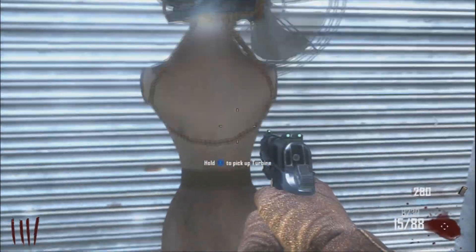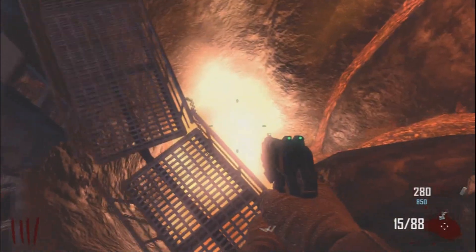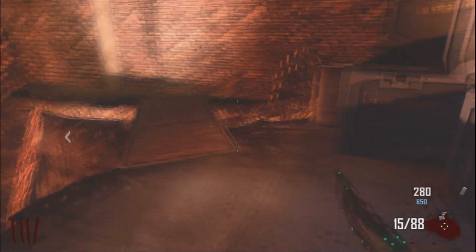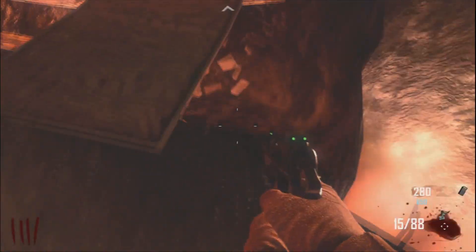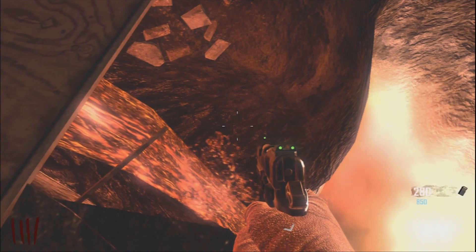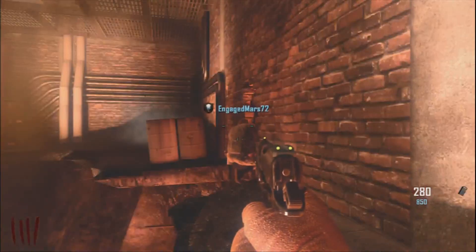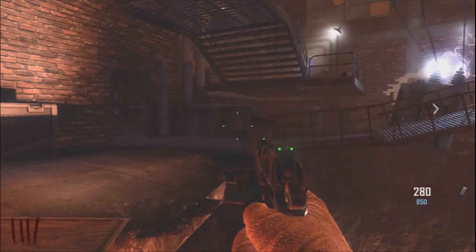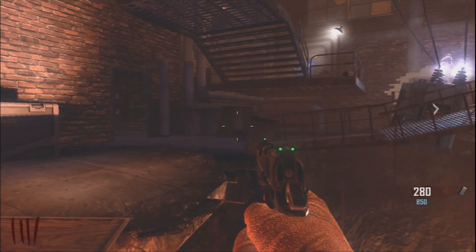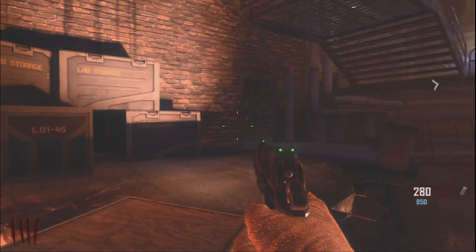Basically this little glitch allows you to sit in the power room down at the bottom, and the zombies can't really hit you. When I say can't really hit you, I mean they can hit you, but they kind of have a lot of difficulties. What you want to do is come and sneak out onto this little ledge, and if you're playing multiplayer you want to have your friends sitting as far over into that corner as you can.